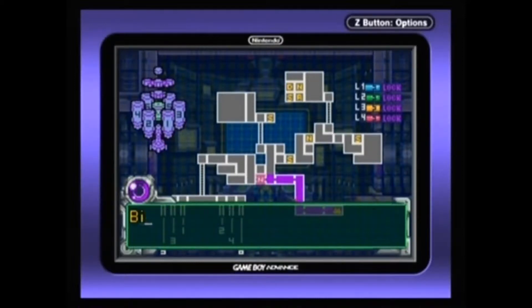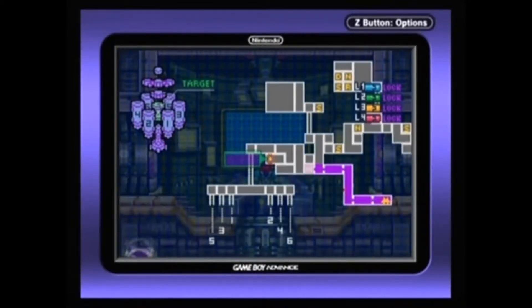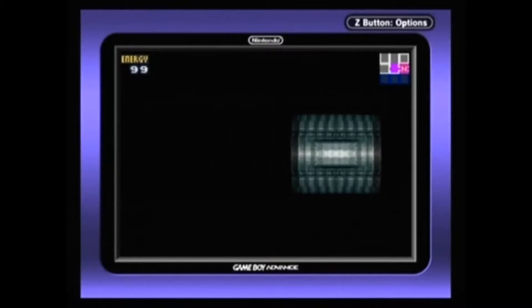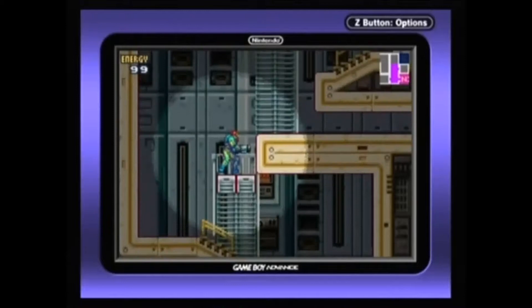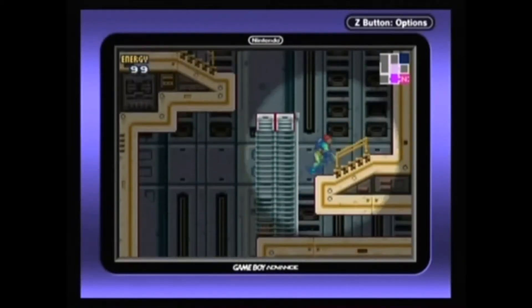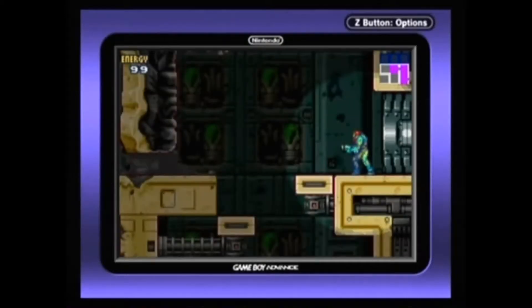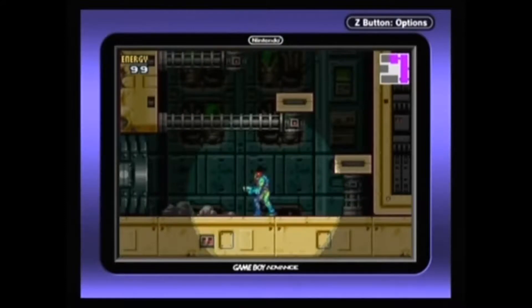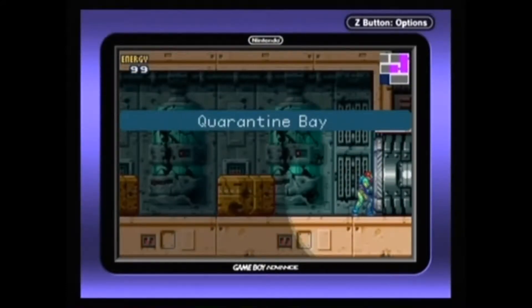The quarantine bay is ahead. Bio signs are confirmed — be careful. Thanks for locking the door behind me; if I ever needed any more incentive, it's now. The power grip, which is what Samus uses to hold onto ledges — originally that was a separate power-up, but it's now fully integrated into the suit. Thank god, right?